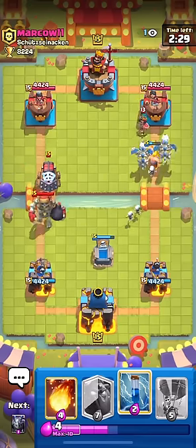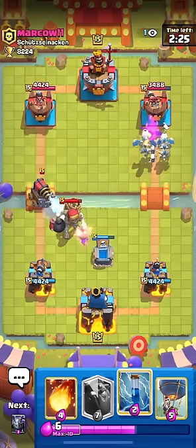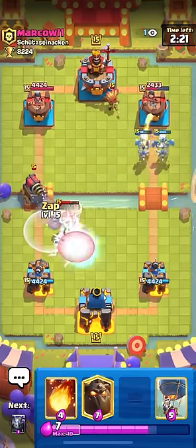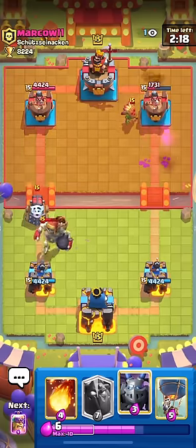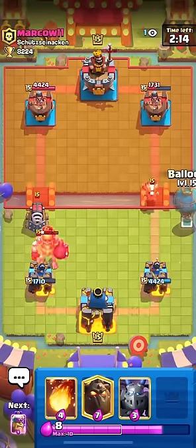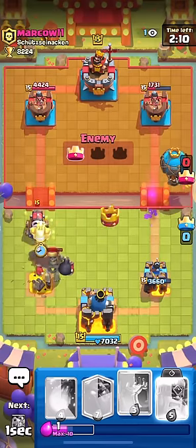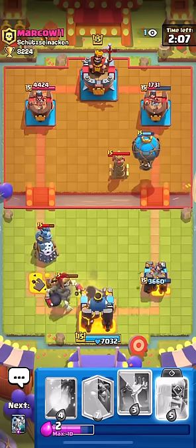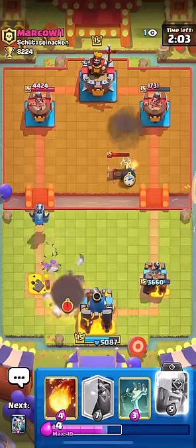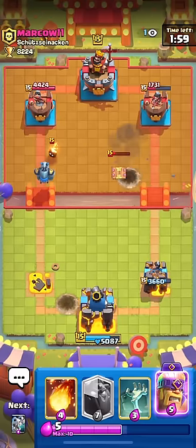So do as I say, not as I do - I would not start with barbarians as the first play, because then we get into situations like this. This is a perfect example of what not to do. This right here is why you don't go with the balloon or the barbarian split first play, because then you usually lose a tower if your opponent has something like this. So that's why you don't do it.